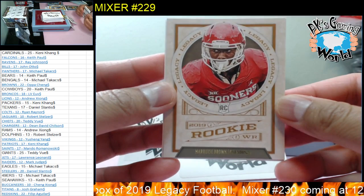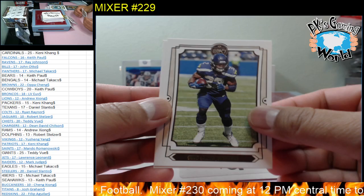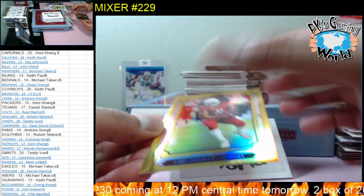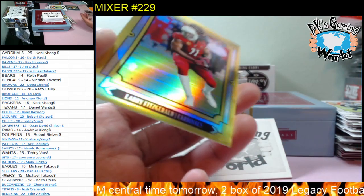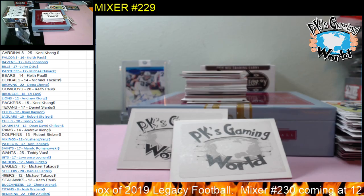Marquise Brown, Dexter Lawrence, Kenny Stills, Chris Carson, Jalen Ramsey. And then we got a gold — let's check it out: Larry Fitzgerald to the Cardinals, 24 of 25! Nice little number — the Cardinals goes to Kenny. Pretty neat. Nice hit — that's a sweet card.